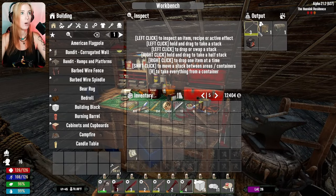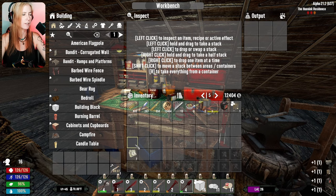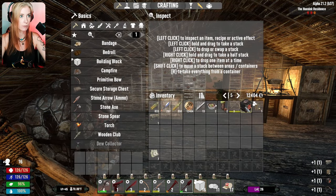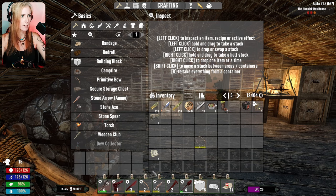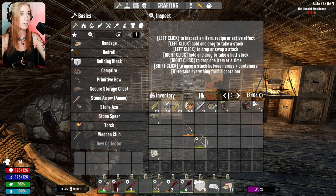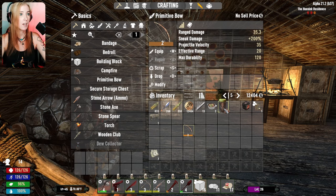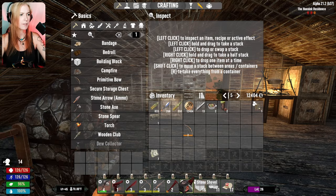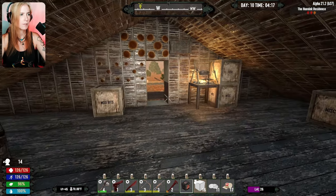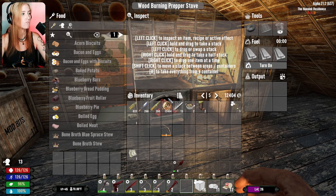But first, we have got a couple of things we need to get taken care of. It's still got 38 minutes left, so let's do the rest of this. First things first, we're gonna upgrade the bow. There we go. That's doing 54 — it was doing 35. And we've got a wood-burning stove.